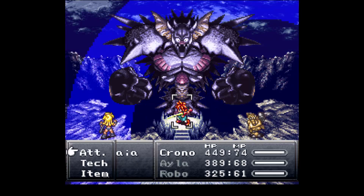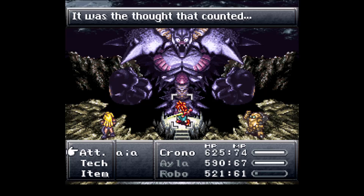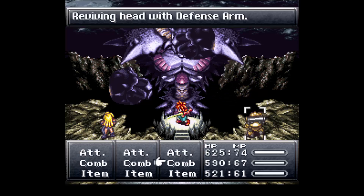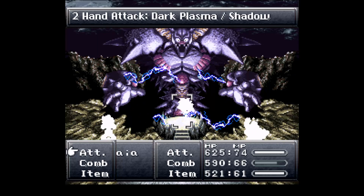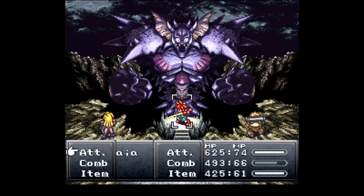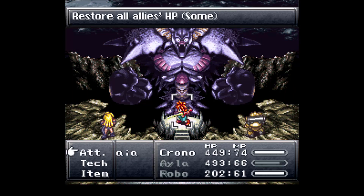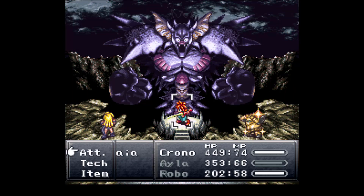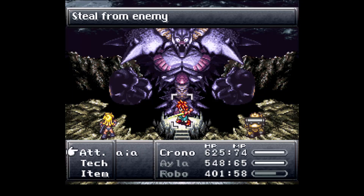First things first, I can't remember how I'm supposed to steal from any of these things. This is one thing I never steal in this fight, and I probably should. Usually, as long as you have Ayla, you should be stealing. I'm assuming that just doesn't work, but I could be wrong. So let's try the head real quick, and then we'll try the other arm, just to actually see if it works. The longer the main arms are alive, the more you're going to get smacked around with a bunch of damage, and they like to double up their attacks.